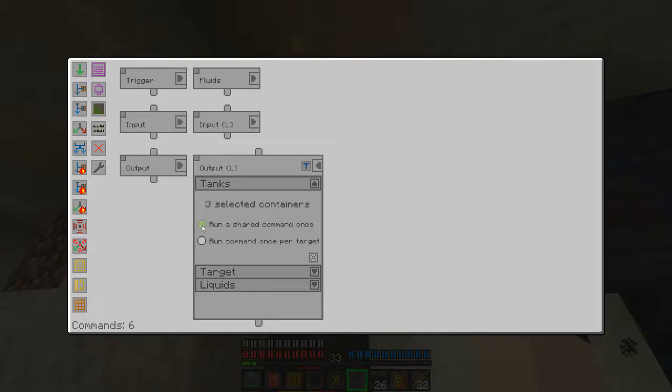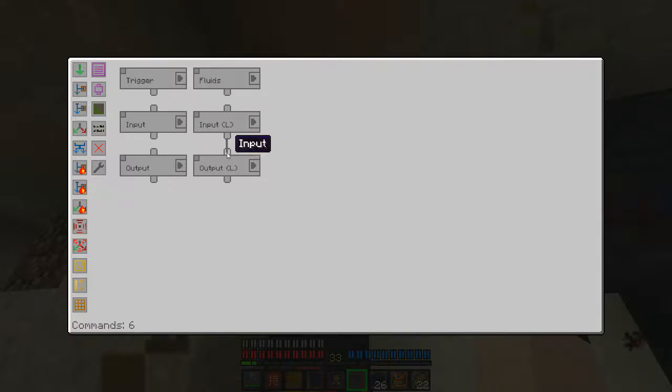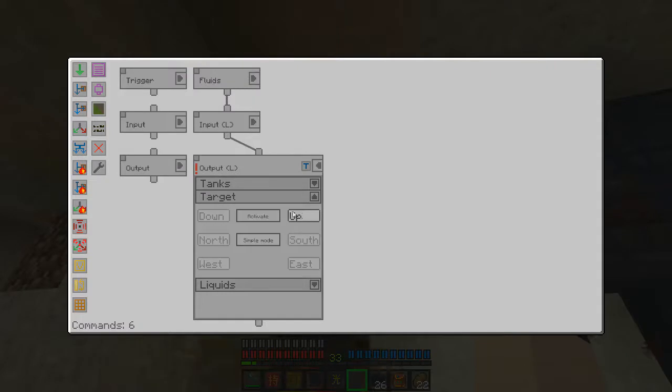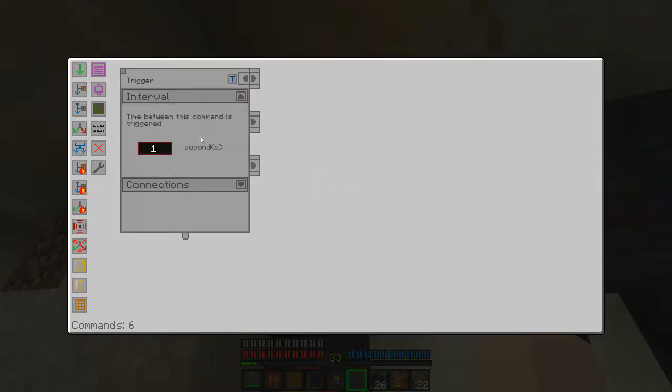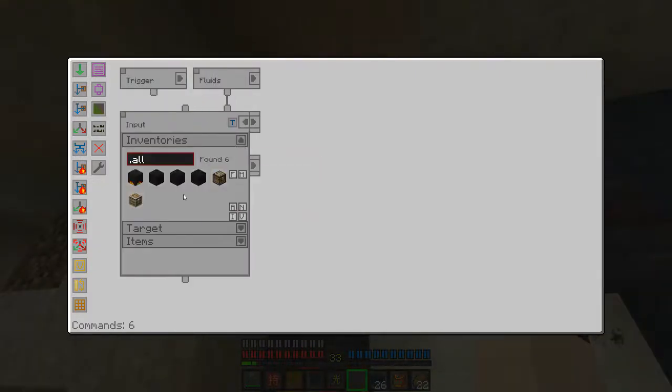Define — run a shared command once. I'm hoping this works; I don't see why it wouldn't. I didn't choose a direction. Up. Now if I use the — oh, what am I doing? Not the trigger. I'm not even going to rename this one at this point.